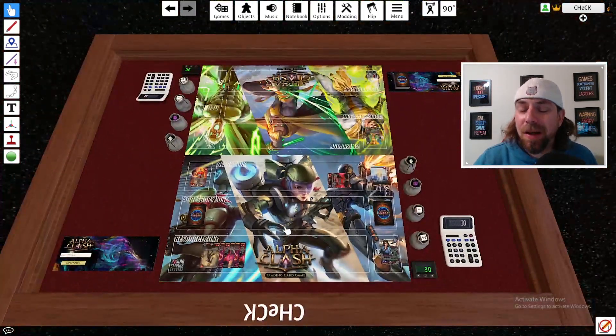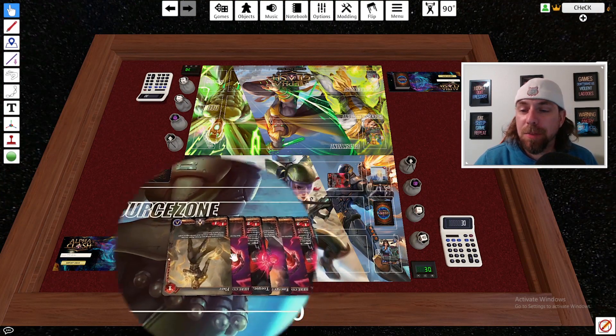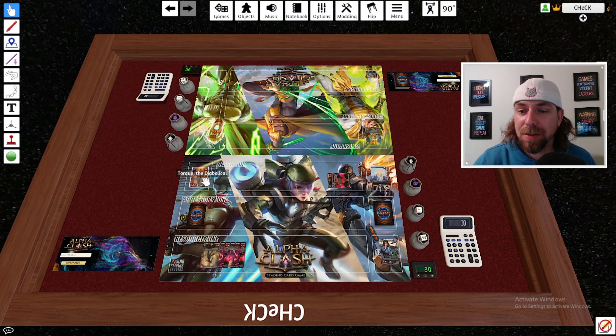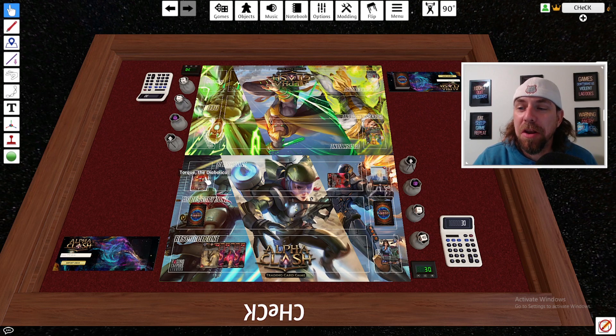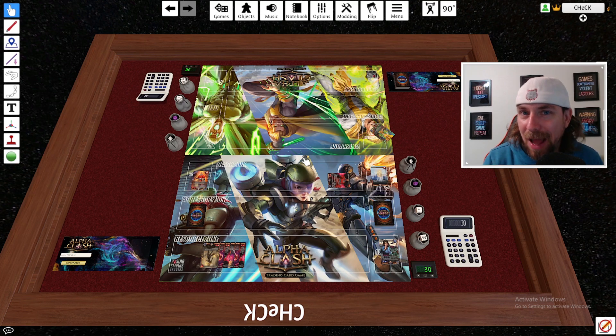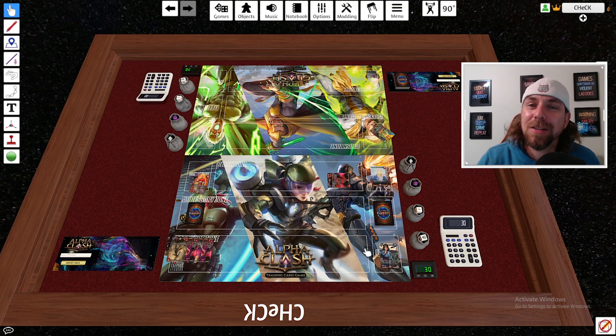A few miscellaneous keys: Z activates pan and zoom to a specific distance then pans back out. M is magnify — it puts a magnifying glass on things, though Alt is generally more useful for this. N is nudge, which pushes a card out of the way. Note that you can only nudge your own cards depending on room permissions set by the room owner. Cards also have grid-lock, so they'll auto-rotate and snap to the correct orientation when placed.